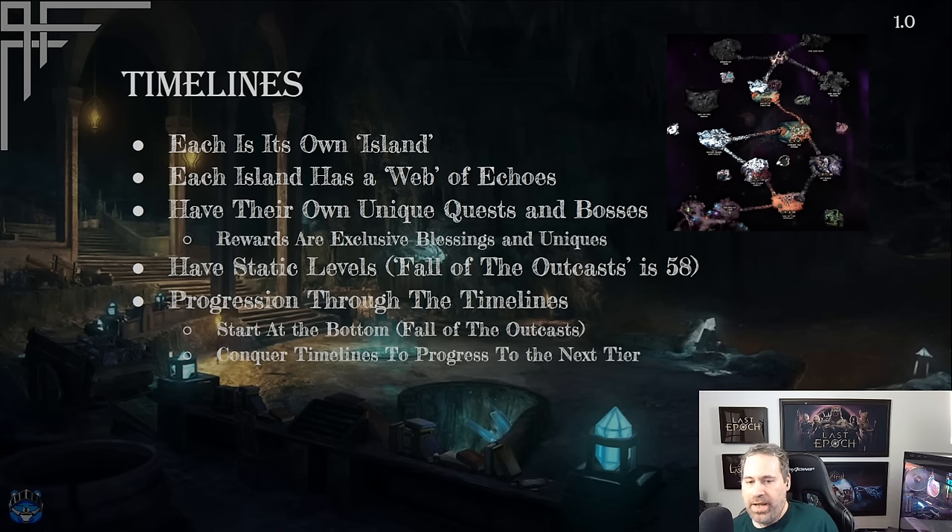Each timeline has static levels. For example, the Fall of the Outcast is the first one you'll see and it has a level 58 on it. You progress through the timelines starting at the bottom with the Fall of the Outcast, going all the way to the top by conquering the timelines before it.